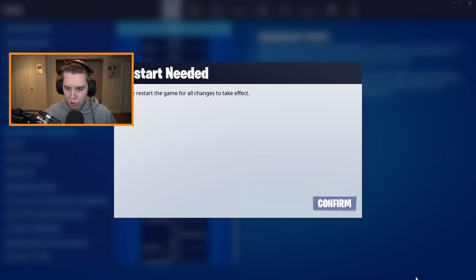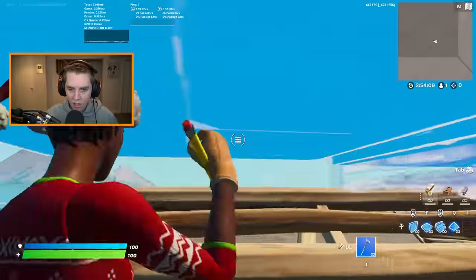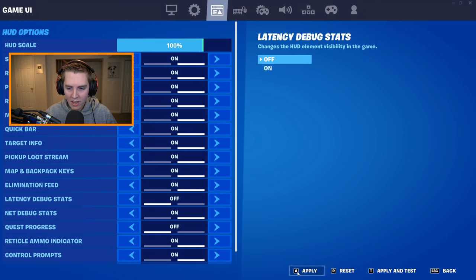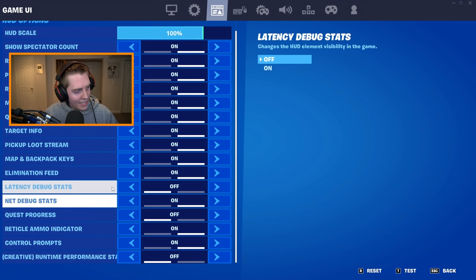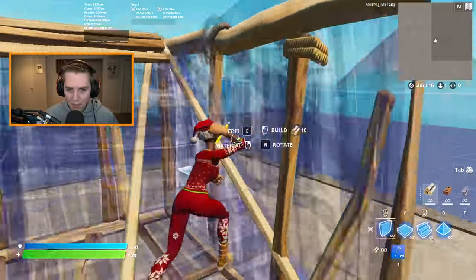Switching to performance mode with high meshes — the anti-aliasing is really noticeable compared to DX11. Looking up to the sky on performance mode, I'm getting just about 900 FPS. I'd probably get more without recording and face cam. With the latency markers turned off, I've had 1000 FPS. We're getting 2.8 milliseconds of input delay — about a millisecond less than DX11. And this is high meshes.